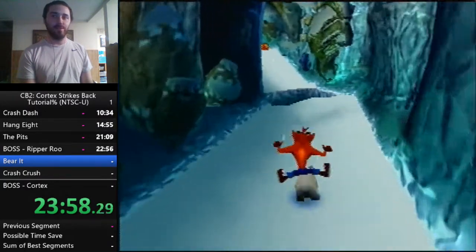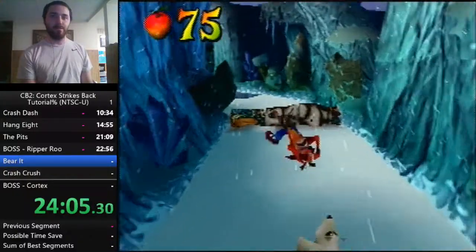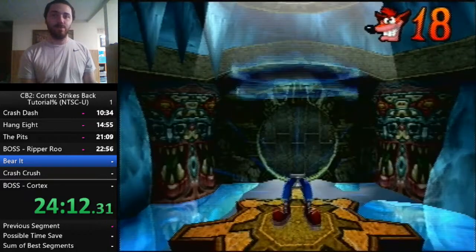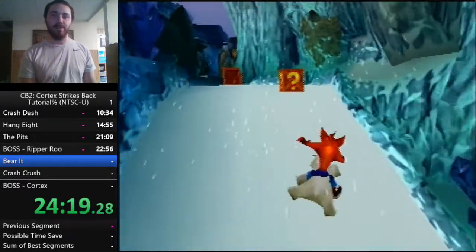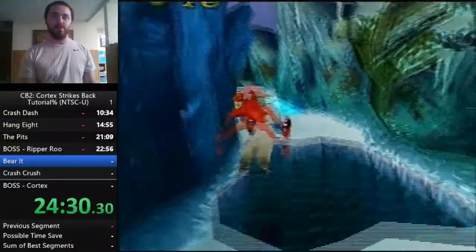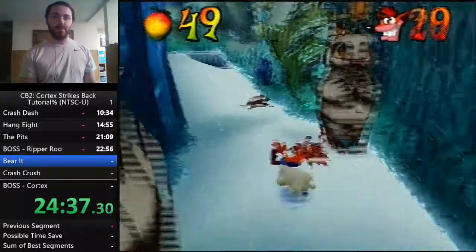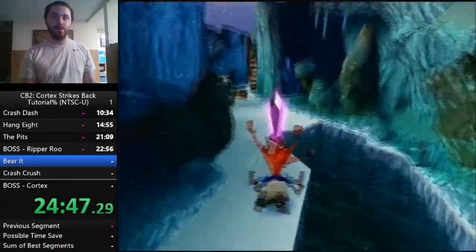Polar launching: charge with R1 and then jump out of it immediately — the faster you jump out of it the further you'll get. The idea behind polar bear levels is to learn where you can charge jump and where you can't. For the set of four boxes, I go right, tap left into the stack of two, then tap right again back into the first box. Here's our crystal.